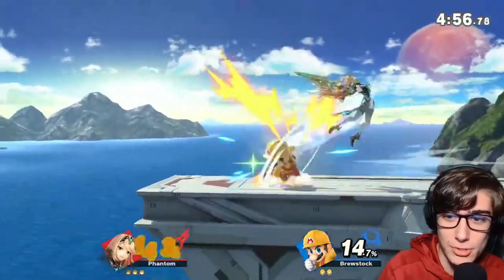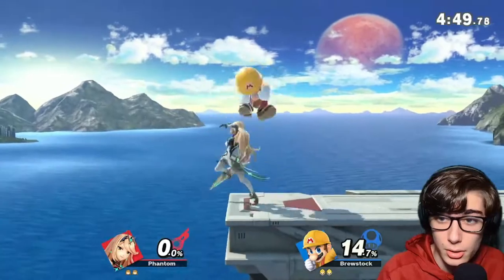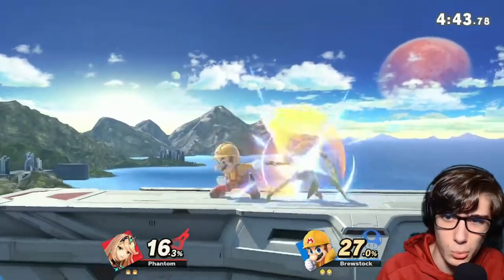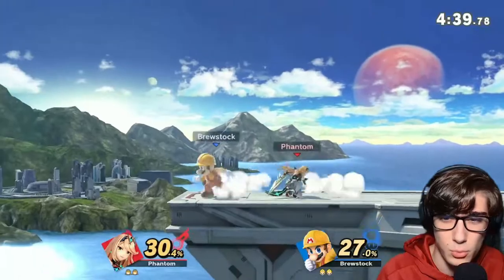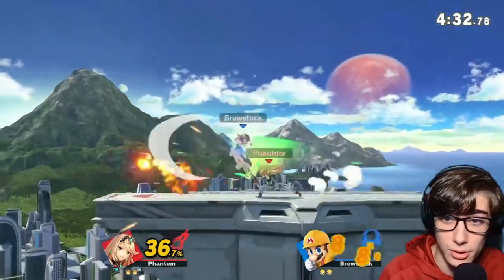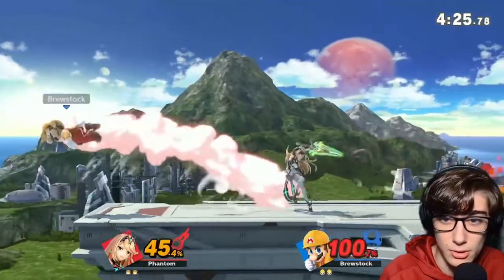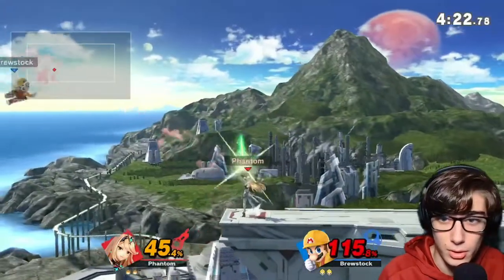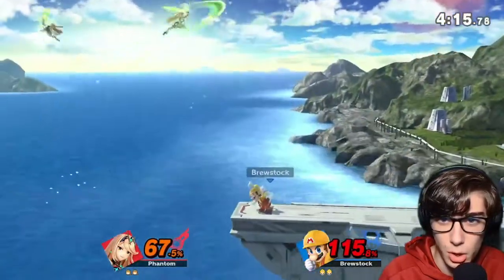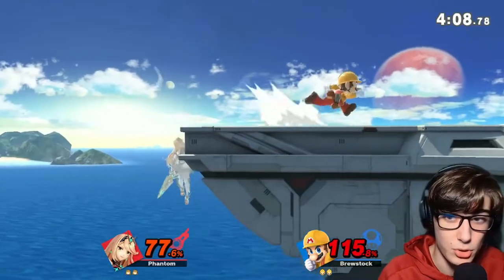I did not want to Photon Edge there — I almost did, but we're fine. Flood will just knock us back pretty far, just like that down smash did. DI to the left — I need to note that, because up smash won't be the good option in that case. Down tilt into up smash — we're doing combos now. He just air dodged to the stage and was safe. That's exactly why I said we should Photon Edge.